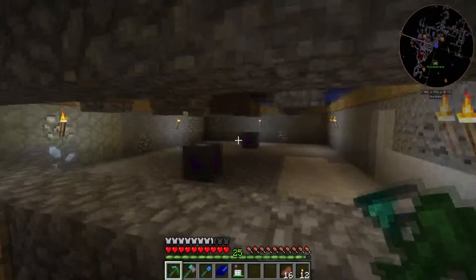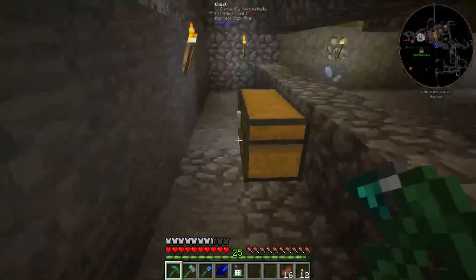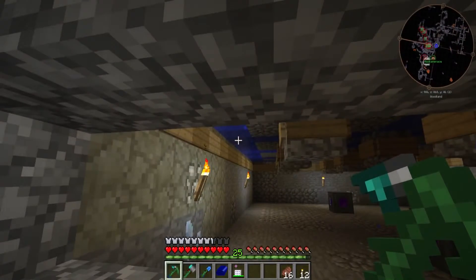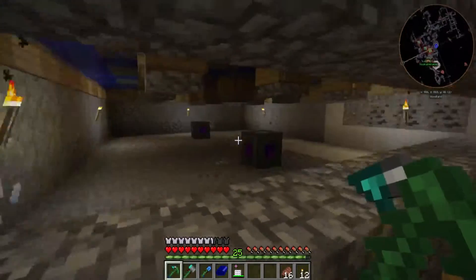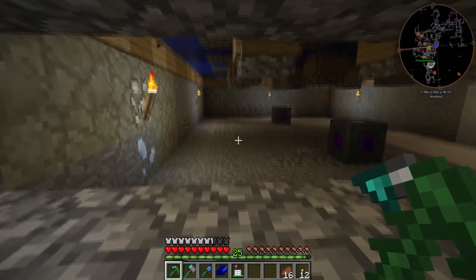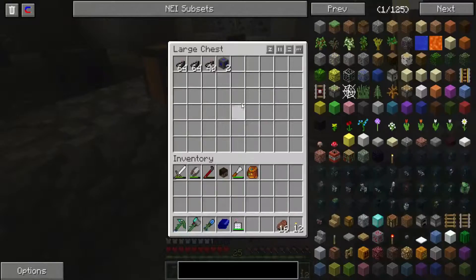Coming down this level, I was half expecting to see some squid down here but at the moment there doesn't seem to be any. The signs keep the water above a certain level, and there's another set of blocks so the water will flow around the blocks and down the sides. Every now and then I pop down here just to see how it's getting on, and there's normally about six or seven squid at the bottom. They suffocate and die because they can't survive in just air, and their drops get taken into the vacuum chest. There's some item conduit that runs underneath which brings it up.